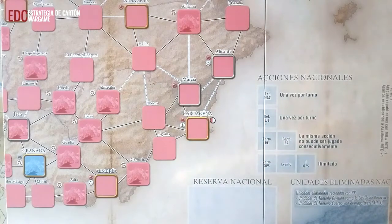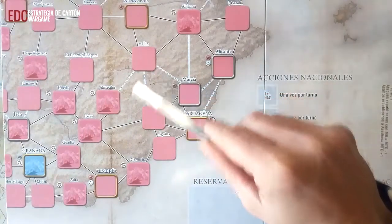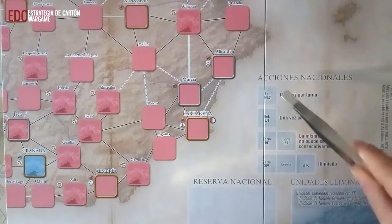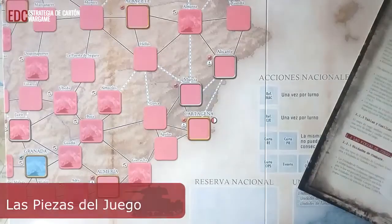Dos espacios conectados mediante una única línea de cualquier tipo se consideran adyacentes. Dos espacios conectados a través de una o más líneas de conexiones que solo crucen espacios amigos se consideran conectados el uno al otro.